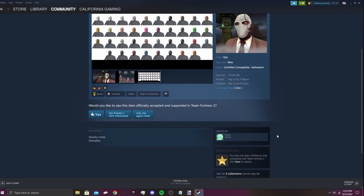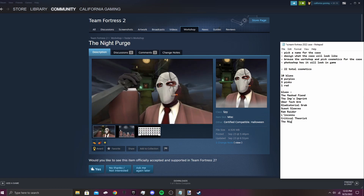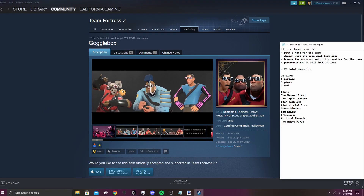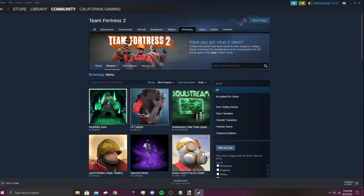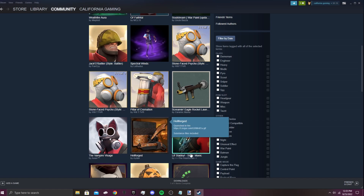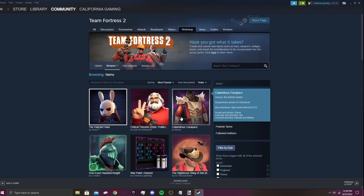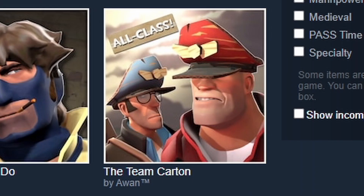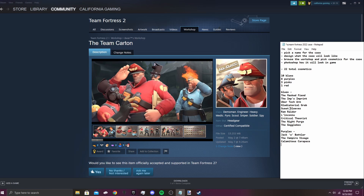The Night Purge — one more blue. How about the Goggle Box? We always need some cursed cosmetic. So these are our 10 blues. Now for 8 purples — we'll go back to page one to select them. The Jack of Battler — definitely a solid purple. The Vampire of the Sage — it's a Pyro misc. The Calamitous Carapace — that looks like something that would go with the Ram Raider. The Team Carton — I love that; it's all class and paintable. That's just the greatest.